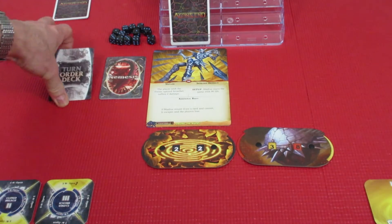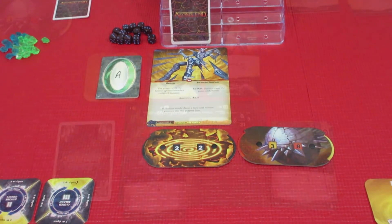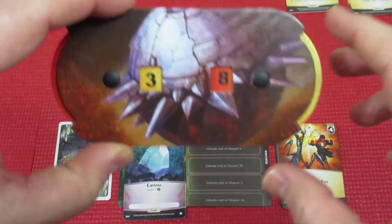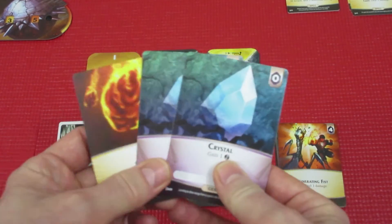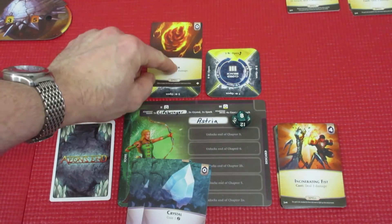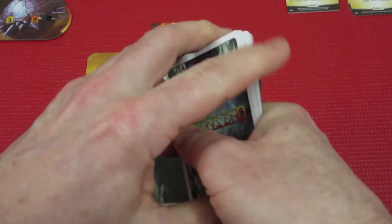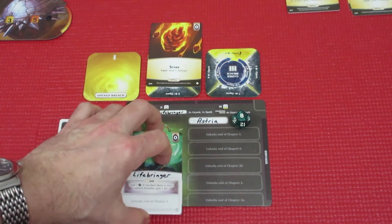Up last for this episode is Astrea. Astrea has the Incinerating Fist ready to fire off — deal three damage directly to Bladius since there are no minions out. One, two, three — down to 35. That still sounds like an awful lot of health. Astrea now has a minimal hand. She spends the two Crystals to focus Breach 2 and preps the Spark spell in Breach 2. Drawing up five cards, her next hand will be Lifebringer, Neural Wreath, Incinerating Fist, and Spark — a pretty good hand for the next episode.